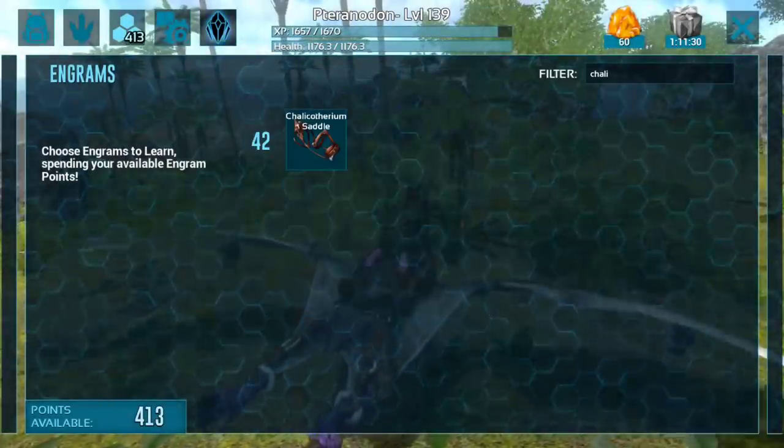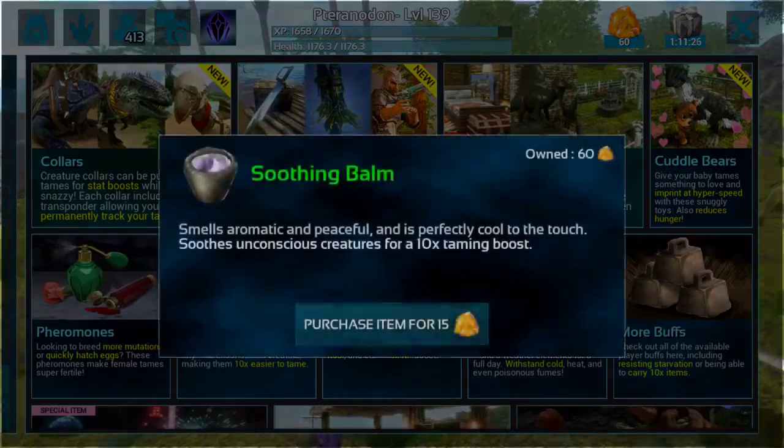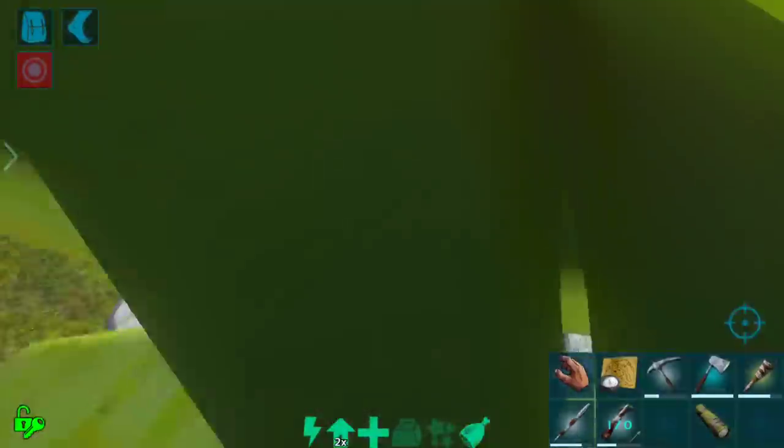On top of that, I've also gone ahead and crafted up this primitive Chali saddle, which I believe, if I'm not mistaken, is learned at level 42. And I'm actually also going to purchase a soothing balm here, just to make this process a little bit quicker.